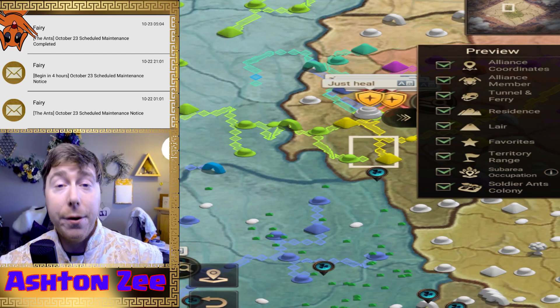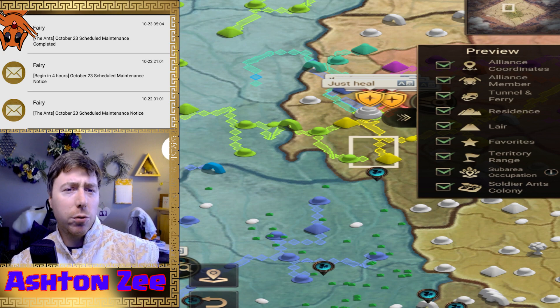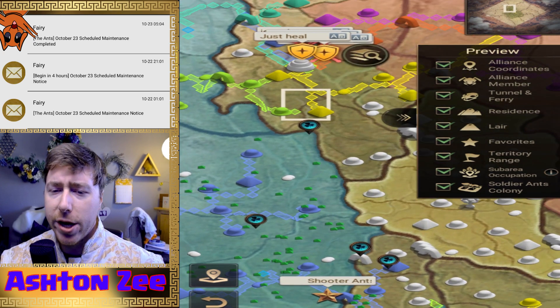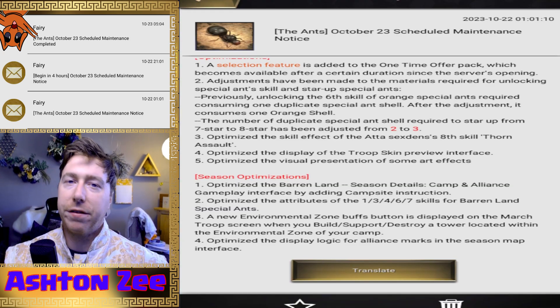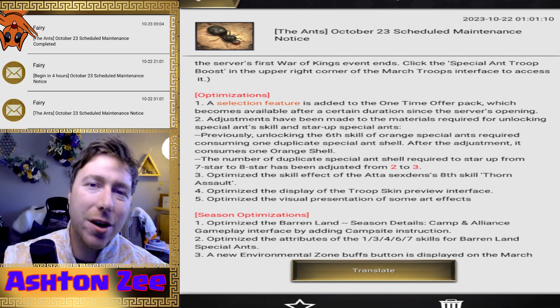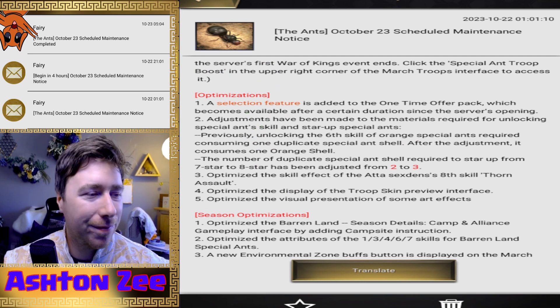Everyone's very communicative. I don't really stare at this so much, so I'm not really sure what's new about the map interface. Maybe there's something on here — sub area occupation. They did some artifacts, some troop skin preview interface work, but mainly getting all those shells back is just — thank you.